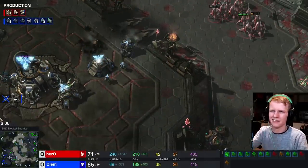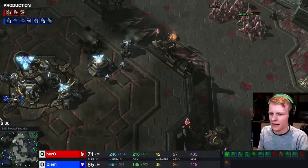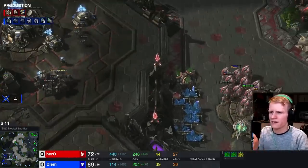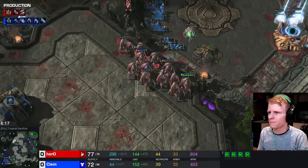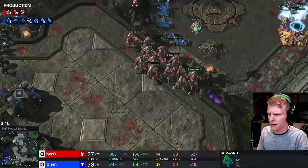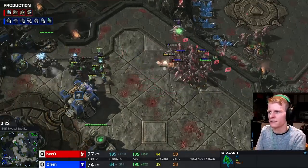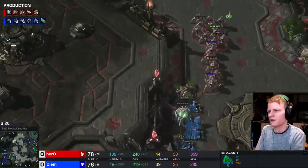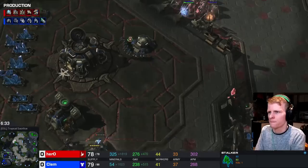He blinks forward, snipes a cyclone — doesn't get a great trade. As mentioned, he blinks into the main base first, then blinks back into the natural. When he's running in downtime and posturing, there's nothing really to do macro-wise except warp in more Stalkers. He goes back into the main because he's waiting for his Blink cooldown to come back — not going to push before then. So he goes home, builds some pylons and another gateway, then gets aggressive again. This is how you multitask: create downtime for yourself, then get aggressive.